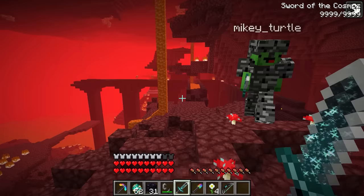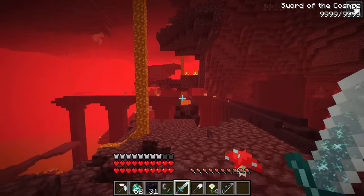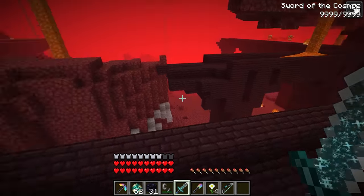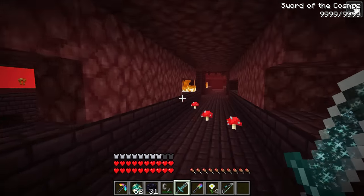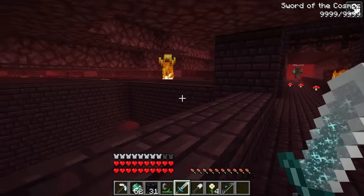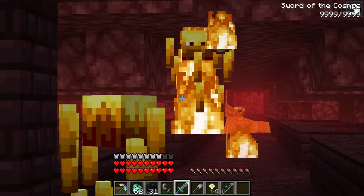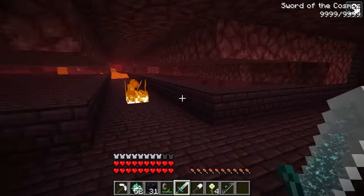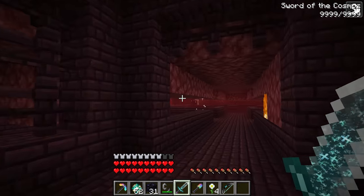Are we going to be okay down there? There's a nether fortress right there, Mikey! We can head there and look for blazes. The more blazes we slay, the more blaze rods they drop. Come on! Let's bust this fortress open. A blaze — get it! Nice work! Look, I already got a blaze rod! We'll have enough in no time.